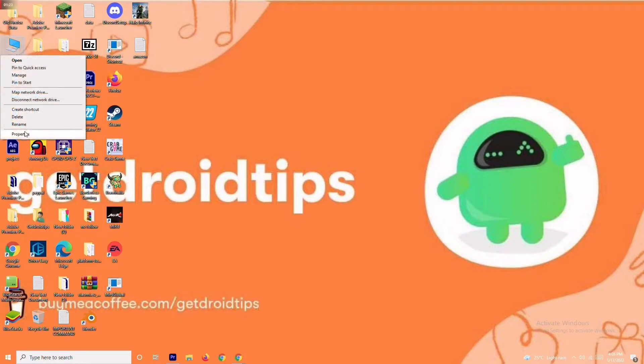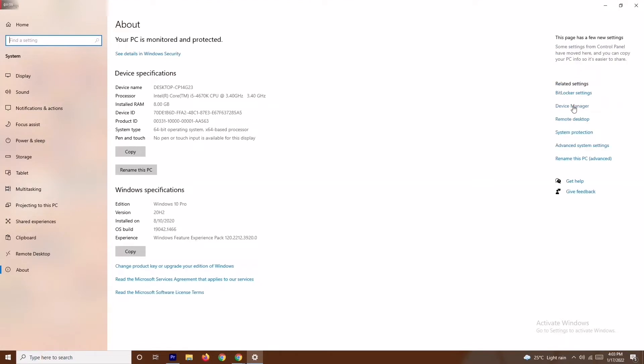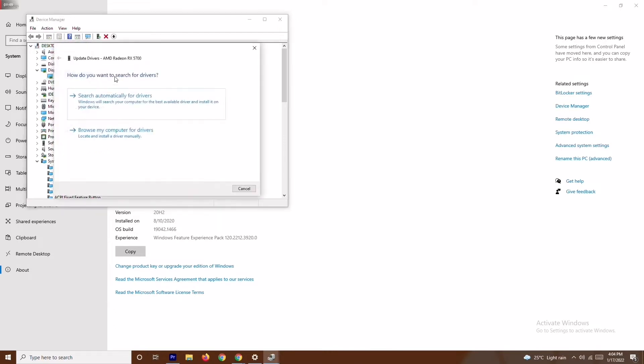From here, navigate to Device Manager and click on it. Now go to Display Adapters — as you can see, my graphics card is AMD Radeon RX 5700 — right-click on it and go for Update Driver, then select Search Automatically for Drivers.